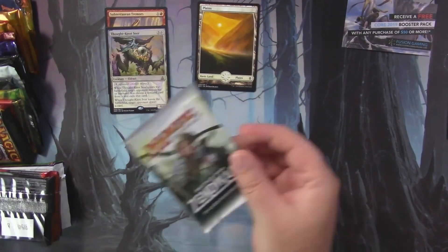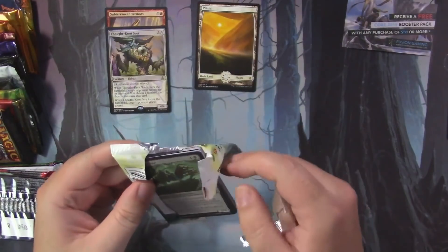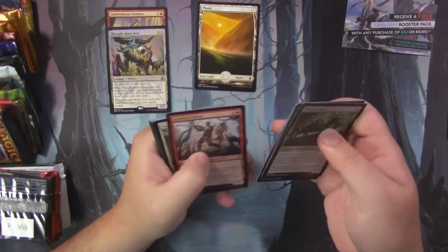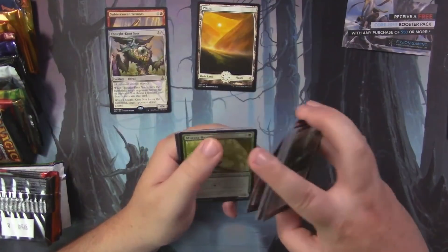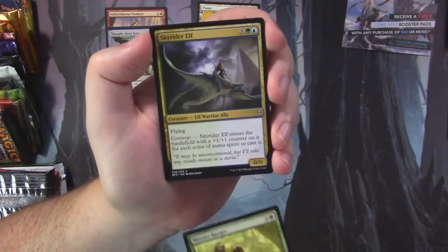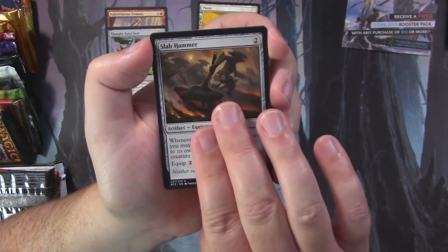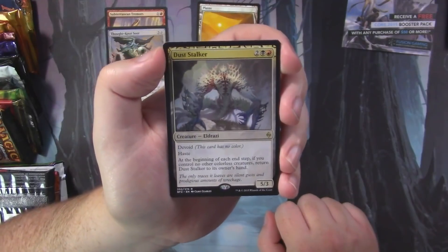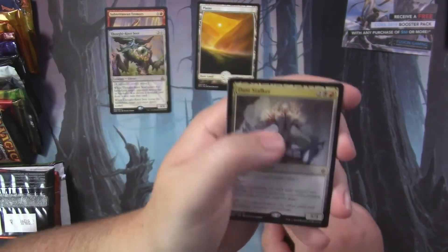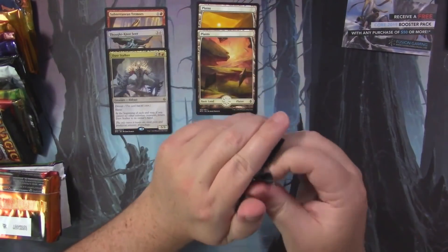That Oath pack was super good — if we'd opened it during peak Standard time for Oath, those would have been very hard decisions. Battle for Zendikar is next. We've got Murasa Ranger, Skywriter Elf, Slab Hammer, and Dusk Stalker — a 5/3 for four with haste that returns to its owner's hand at the beginning of each end step if you control no other colorless creatures. We also got two full-art lands.